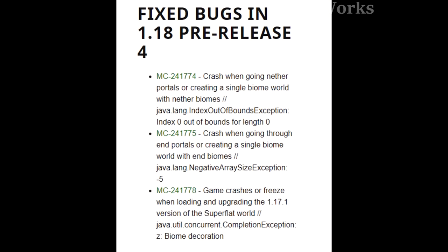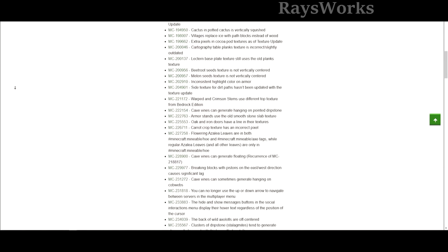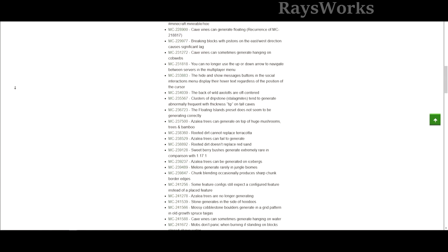For the fourth pre-release, they mostly came in and fixed some crashing issues that were quite major so they did them right away. In the fifth pre-release, they came out with a lot of bug fixes but the majority of them are just fixes to the textures of different things.